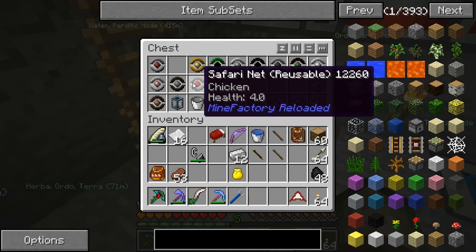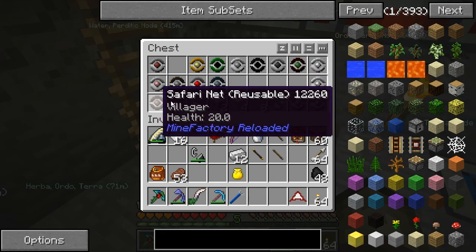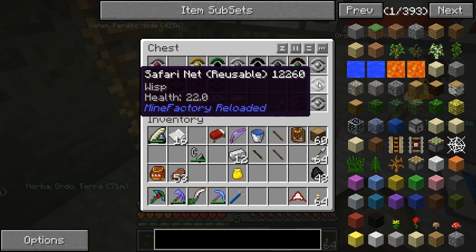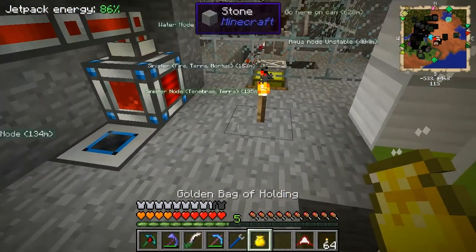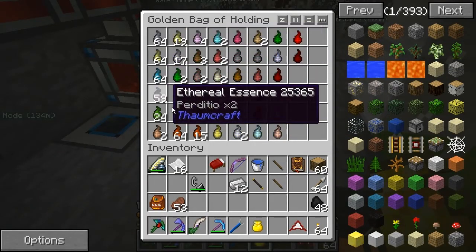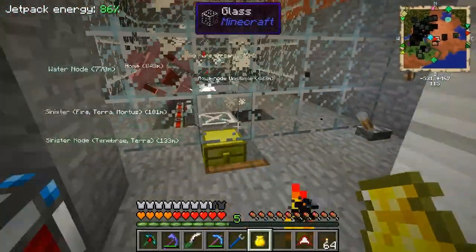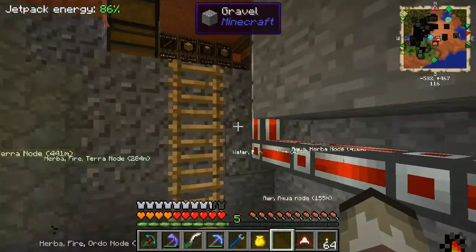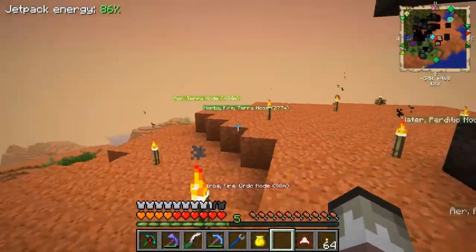I got a fire bat and a wisp. The wisp is very important because in Thaumcraft you're gonna need a lot of this essence. I put the wisp in here and had it run for a long time - I get all the essence I want, which can be hard to get if you just have to go kill them naturally in the wild. Let's go see if I can fill up some of my wands.